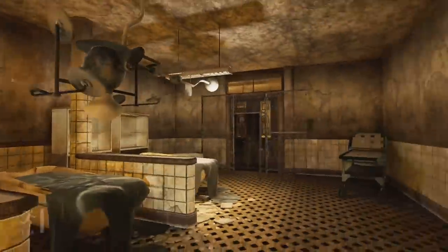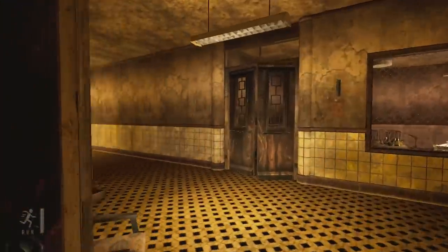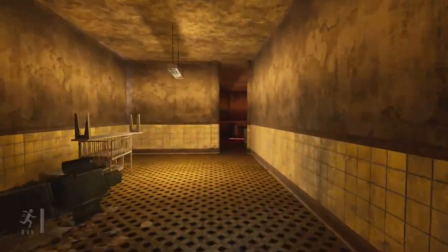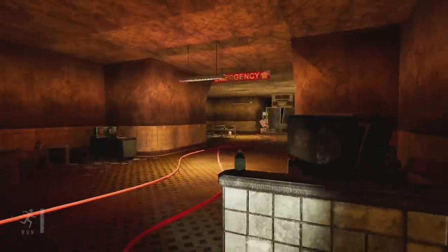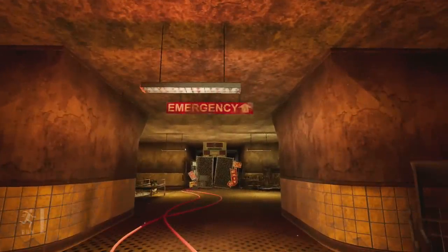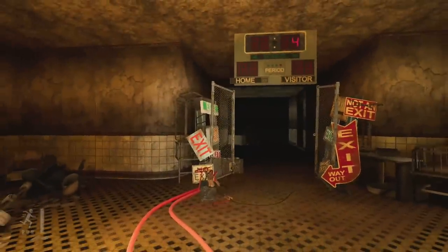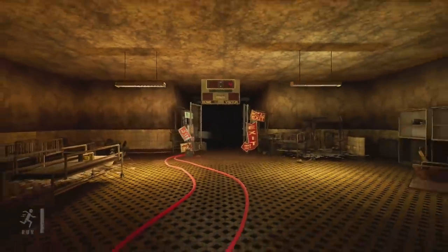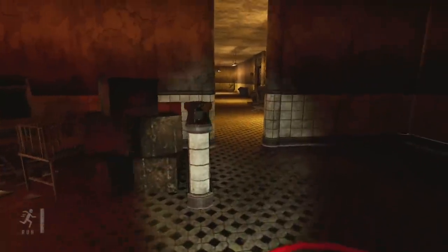Taking the correct door will drop you into a room with a switch that will open the gate. You can then follow the red wires to the exit. But before going to the exit, there are a couple of miscellaneous things I would recommend doing. There are three rooms in this stage — the long room, the lounge room, and the ex-smoker room.